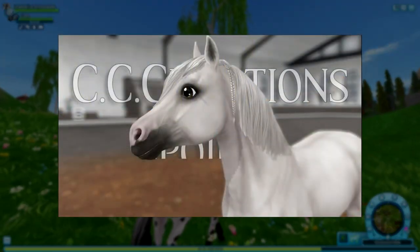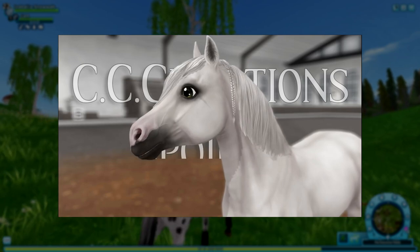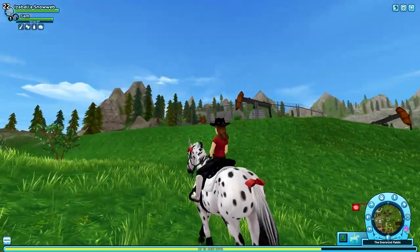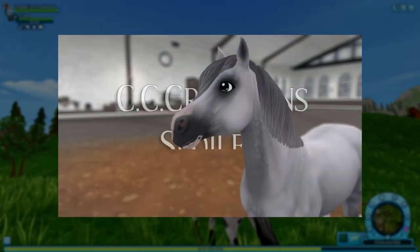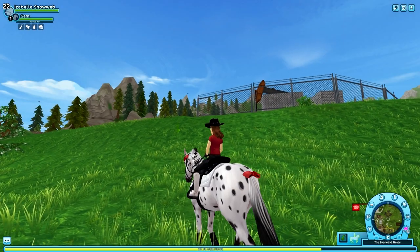Moving on to color number two — this is your basic gray horse. I can't really say much negatively or positively about this one, it's just a basic gray horse. Color number three I do really, really like. Even though it's not a full-on dapple gray, this horse is still really pretty and will probably be one of the ones I'm going to buy next week.